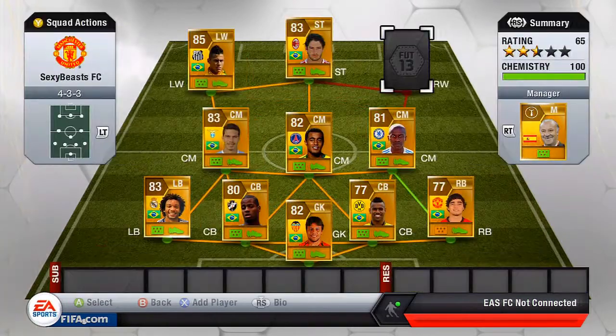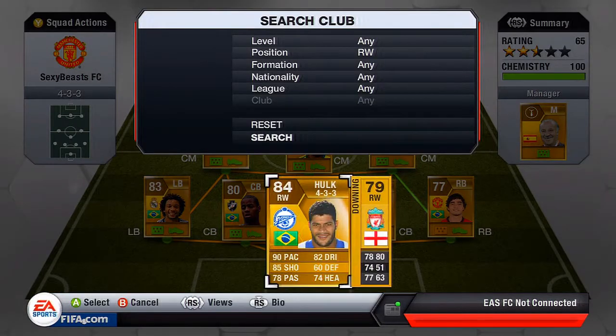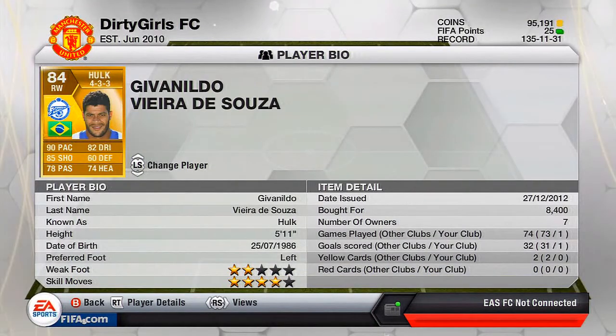Last but not least on the starting 11, we have the beast Hulk. He's really strong with 85 shot. If you take a long shot with him on his left side the shot power is absolutely epic. He only has 2-star weak foot, but I managed to score a volley with his right foot that went underneath the keeper. He's nicknamed Hulk because he's a beast — 90 pace and 82 dribbling, got him for about 8,500 coins. If you need pace, good shot, and strength he's definitely the player to get if you're building a Brazilian team.